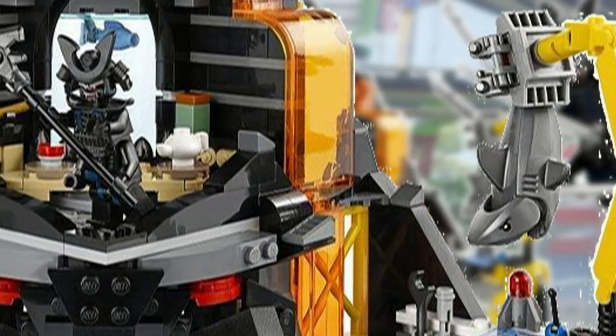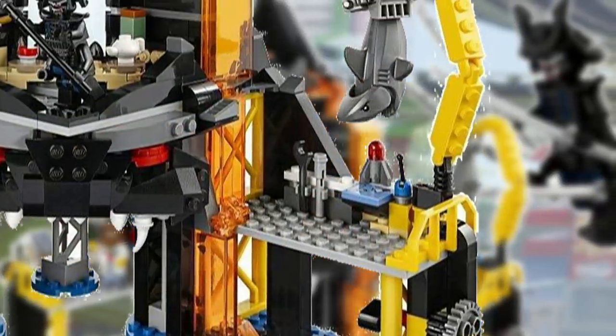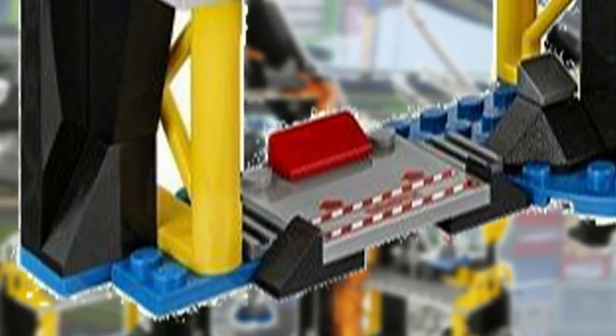The Volcano has 3 areas: Garmadon's throne room, a computer lab, and a construction zone. There is also a docking area for Garmadon's shark drone.